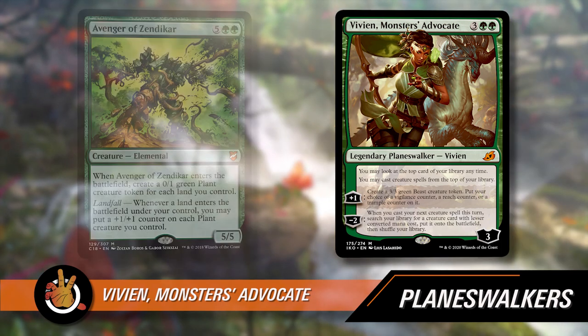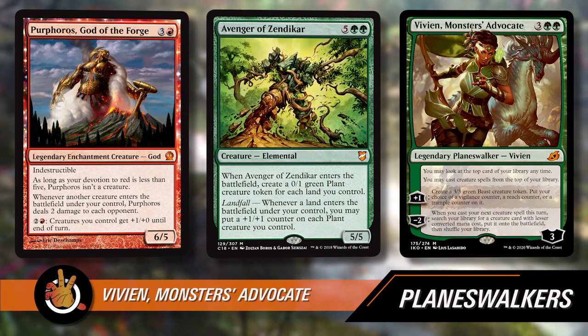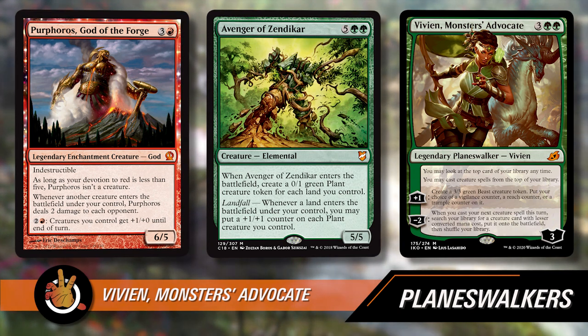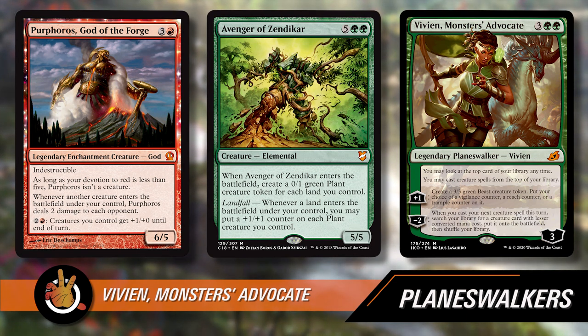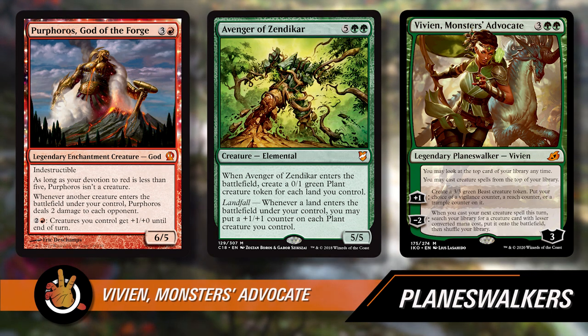This is a very scary card, and it's also just a good card with just the static abilities. The templating is interesting: it says when you cast your next creature spell, not when it enters the battlefield, because the smaller one's going to come in first. So you can cast an Avenger of Zendikar, and before that enters the battlefield, you grab a Purphoros out of your library, put it on the battlefield, and then the Avenger of Zendikar comes in — and boom, you get all those tokens, makes a million plants, kills everyone. I think they did it this way so you couldn't flicker the creatures, but instead by making it cast, it almost makes it more powerful.